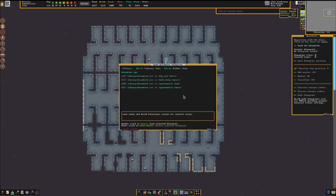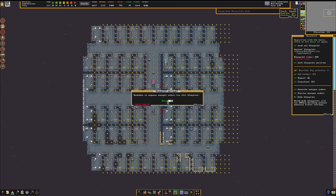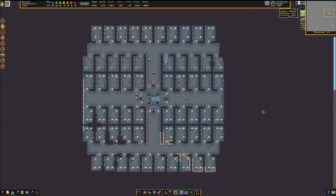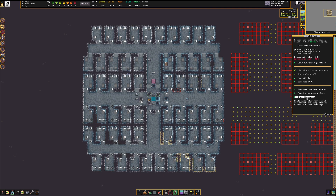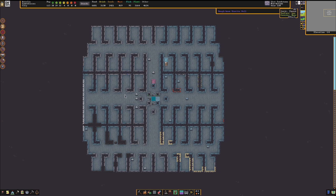Bring up our zones again — you see this is all gone. Let's try that again. Let's bring up the apartments blueprint and lay that down once more right here. We don't need to enqueue manager orders because we did that last time and now it's done correctly. The second way that you can get rid of a bunch of stuff you accidentally laid down is with Quick Fort itself. Bring that back up and load the apartments blueprint, position it where you had it, and then you can hit capital U — the undo blueprint. Move the mouse to the correct spot and hit Shift U, and that will undo exactly what that blueprint applied and nothing else. Bring up the zones again — it is completely clear.